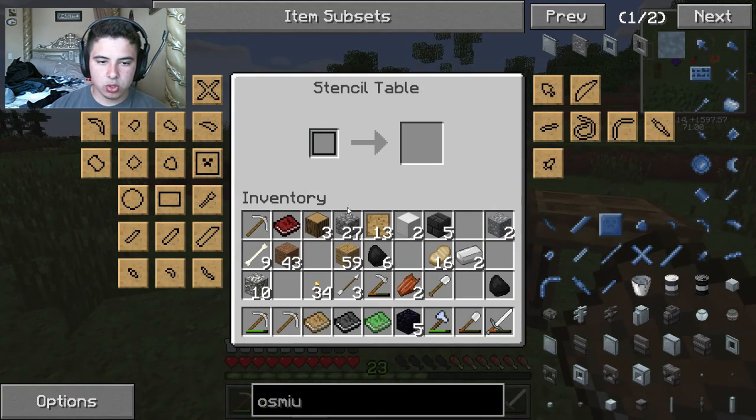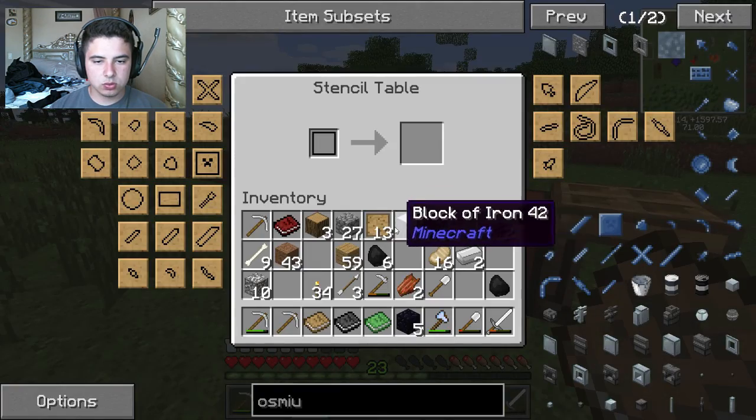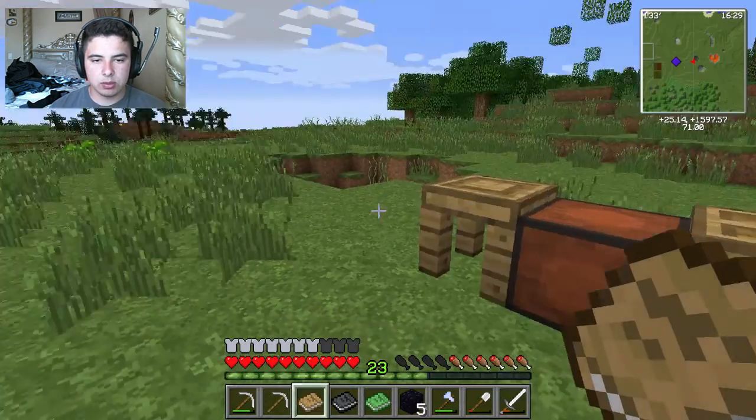And then we could start dropping all these bling patterns here to make stuff. I think this is where you drop them, right? No — is it this one? I'm pretty sure it's this one. And then you choose whichever one you want and then it makes it for you. There you go, you see? That works out perfectly.